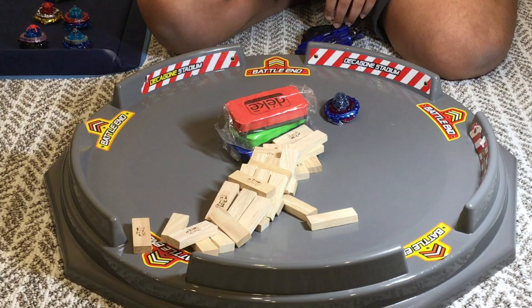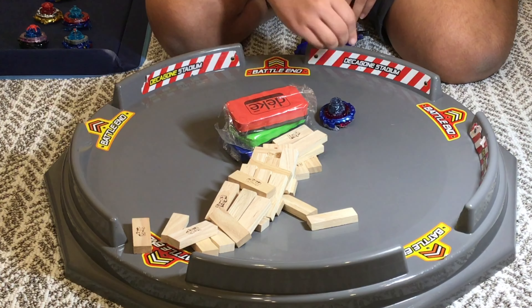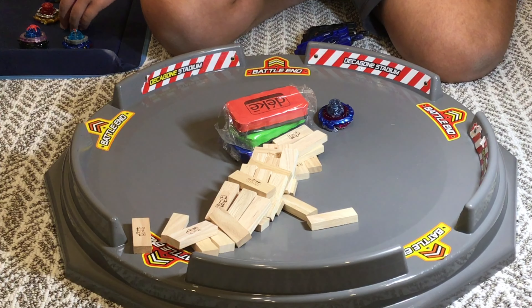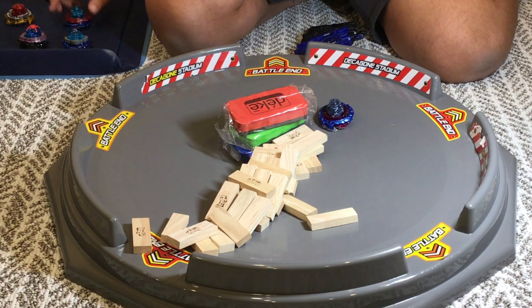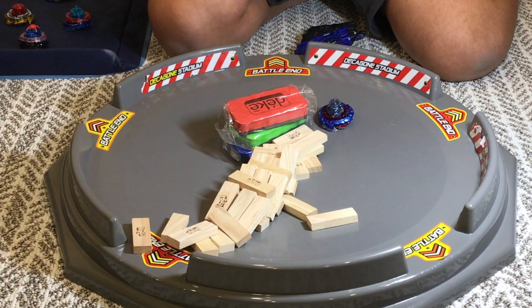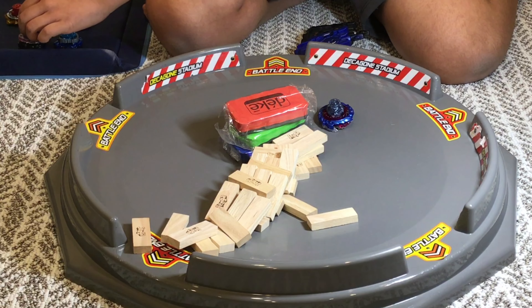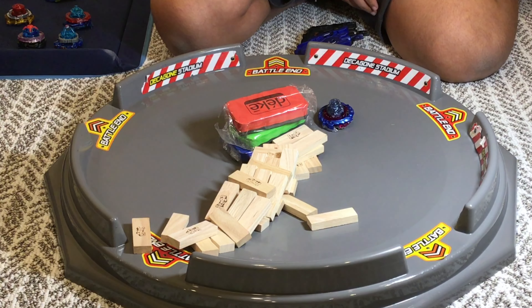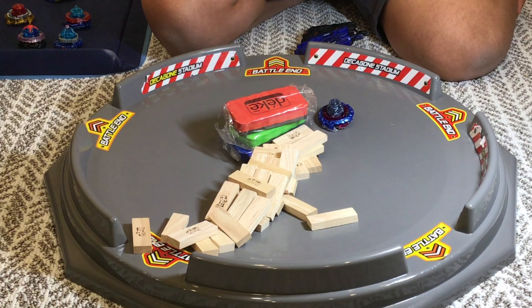Jenga with Beyblades is basically where the Beyblades take turns getting launched into the tower, taking down the defenses, knocking the blocks out, and making the tower more and more unstable. The Beyblade that knocks the tower down is the winner because that proves they have the most attack power. I chose more aggressive bays — Achilles in attack mode, Valkyrie, Excalius, Noctimus, and Longinus are all attack types. I chose them on the lighter side because the tower is pretty thin. I put defenses around just because without defenses, even these bays would take the tower down immediately.